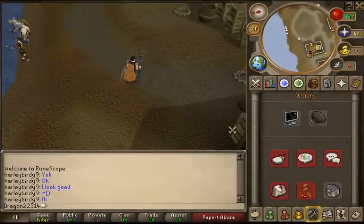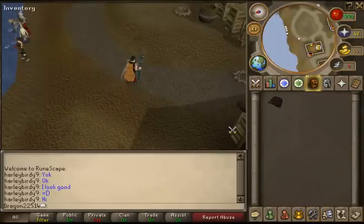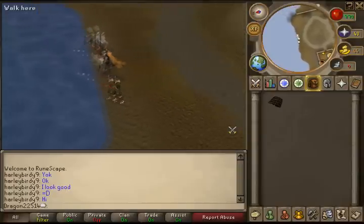This step is very important. Now that you've arrived, put your mouse button setting to one, so there is only left clicking and not right clicking. This makes things much more efficient. Then begin fishing.